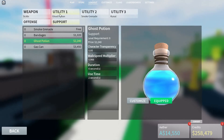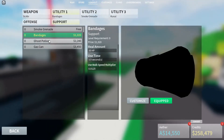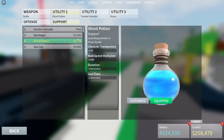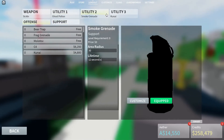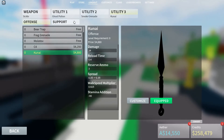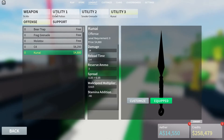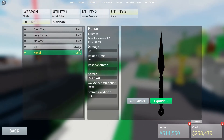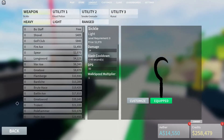Ghost potion for third-partying fights, or getting away from fights. I used to have bandages in this slot but now I prefer ghost potion — they're both really good. Smoke grenade is for putting out fires instantly so you don't take damage. Kunai is for finishing off enemies, and because you can only bandage while standing still, you can hit people while they're trying to bandage — it's pretty useful.